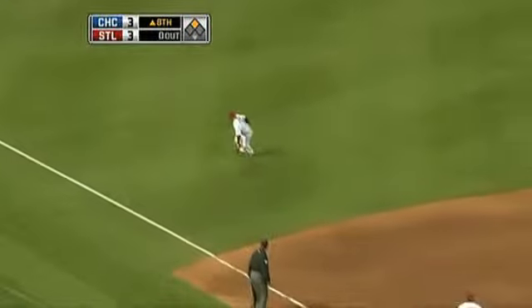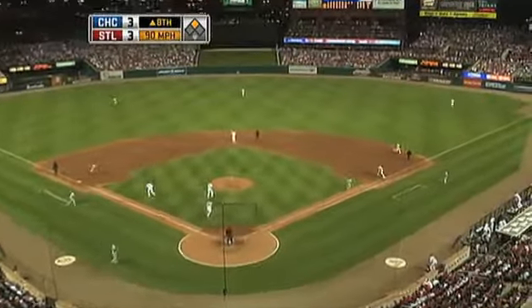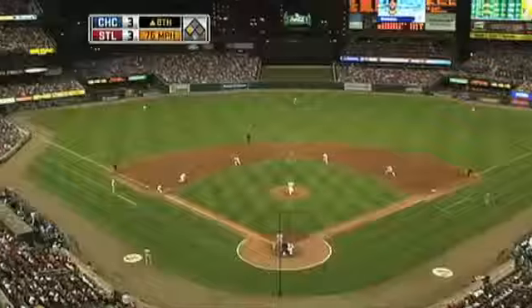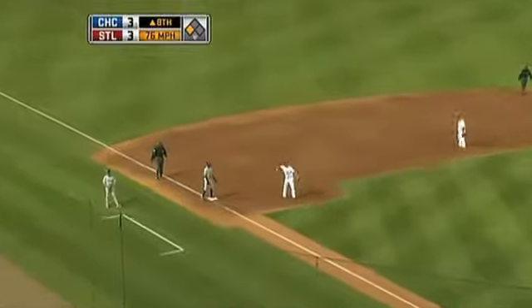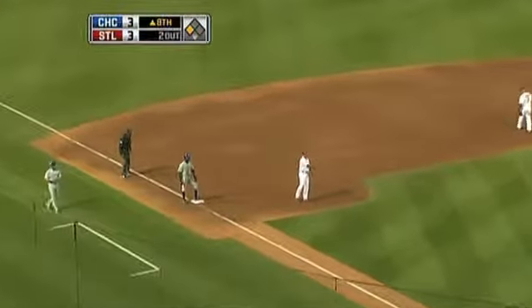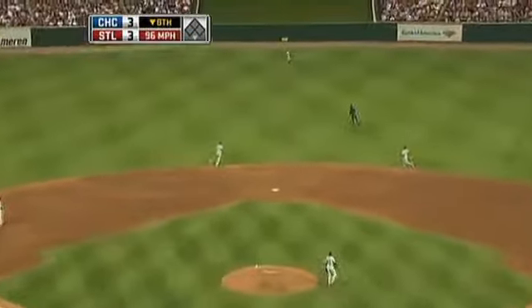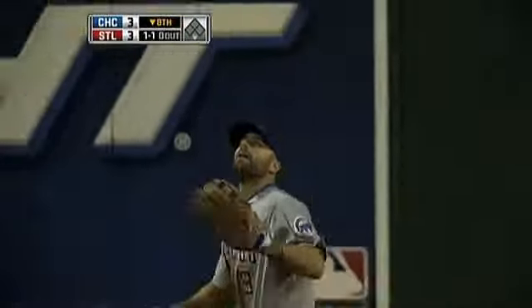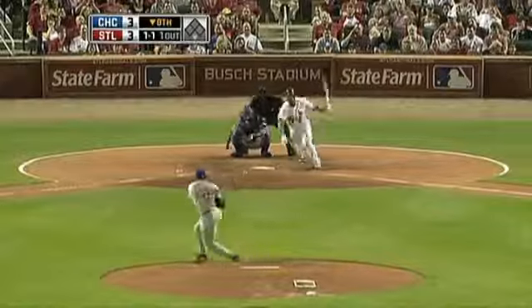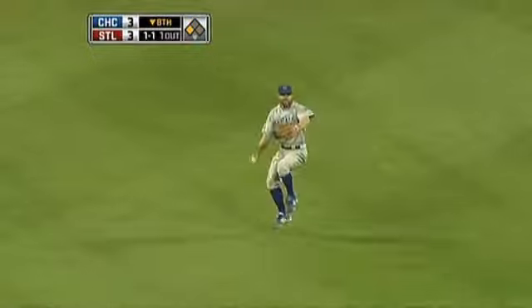Soriano on his way to second with a leadoff double. Shoulder surgery a year ago, still on the disabled list. Molina fires to first. Line drive caught by Barton — wow. Hanging curveball, a walk. Got him, struck him out. Pujols on deck. In the center, that'll stay in the ballpark. Another slider up the middle — base hit. The go-ahead run is on. Ludwick, ground ball up the middle. Here comes Albert — he'll score and the Cardinals are back on top 4-3.